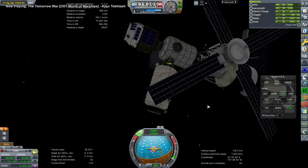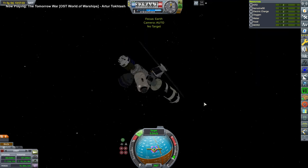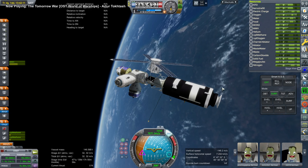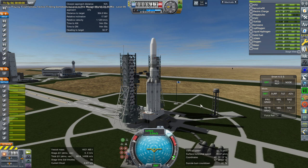Off goes the payload. It has its own RCS to do the final bit of docking. We can deorbit the stage — or maybe it just had to decay, as it's not that high up. If you look at the periapsis of Skylab 2, we really ought to boost that up a bit. Its apoapsis is in a good position but its periapsis is not. That's what it looks like with the new supply module, which will hopefully allow us to time-warp a lot more so we don't have to resupply it all the time.